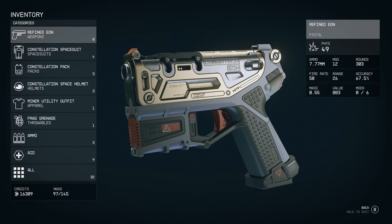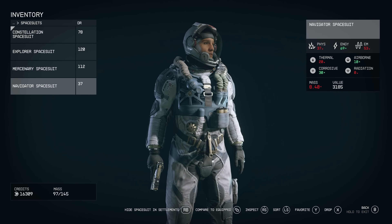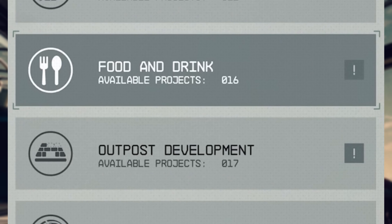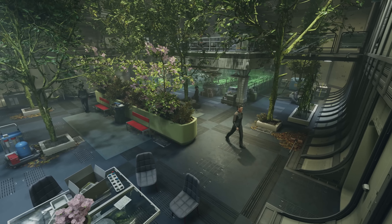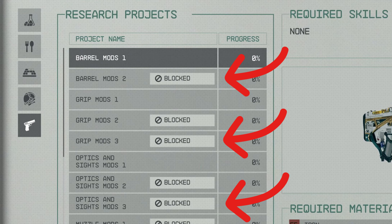Through the years, Bethesda has slowly added crafting and weapon systems into their games. From the simple weapon schematics of Fallout 3, to the blacksmithing and potion making simulator of Skyrim, to the Fallout 4 weapon mod systems, and Fallout 76. But with Starfield entering the ring, I could not be more excited for the overhauls they've done with the weapon customizations and crafting systems. Let's jump straight into it.